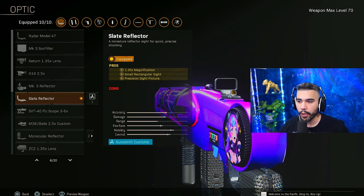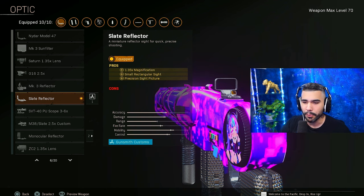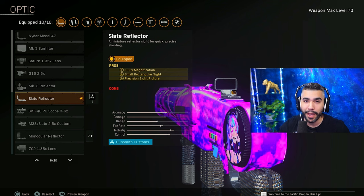For the optic, we got the Slate Reflector. I think this one is the best. You can mess around with the iron sights if you'd like and some of the other ones, but this one is just an easy go-to and gets the job done.